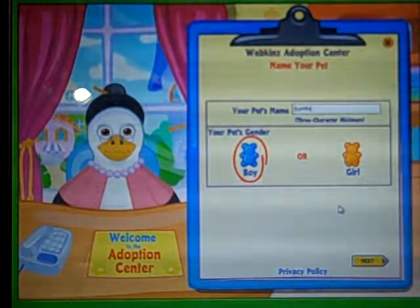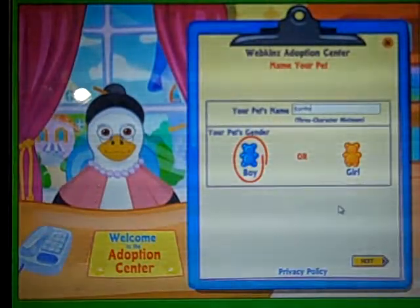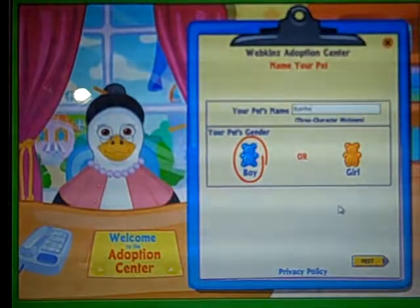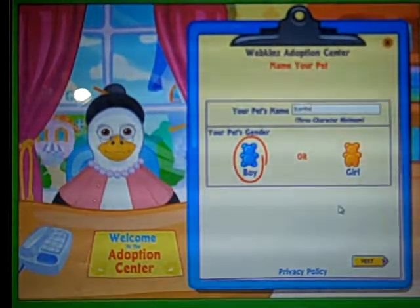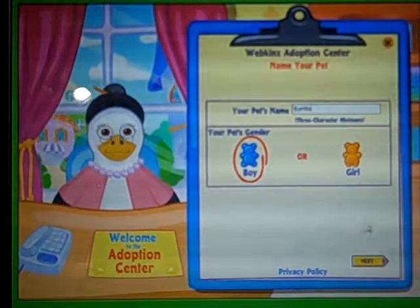Hey guys, it's Abby, and tonight I'm adopting my pterodactyl, because there was a really cool deal in the e-store where if you got one of the prehistoric pets they offered, you also got five bonus three-year-olds for free. So that was really cool, and I've wanted the pterodactyl for a while, so I decided to get it, and he was going to be a boy named Sprite.